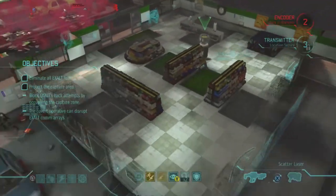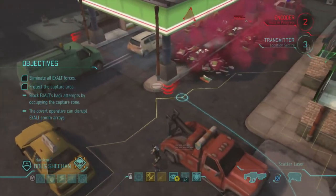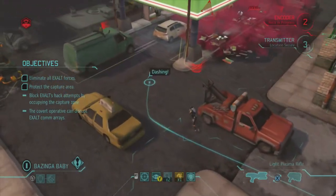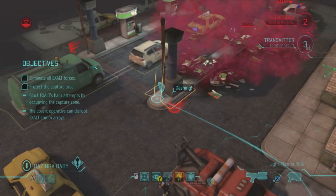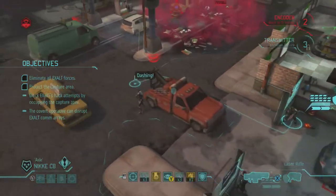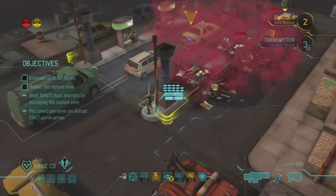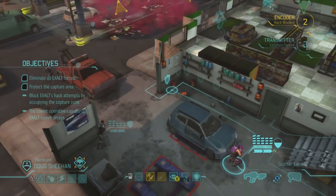NickyCB hasn't. What about Doug Sheehan - can he run and gun right into the middle of this action? He can't get into any cover, he's a bit too far away. Bazinga Baby can get into full cover but can't do anything once she's there. I think NickyCB is the better option - she has more health so she can absorb a couple of hits. She's flanking someone - ignore me.